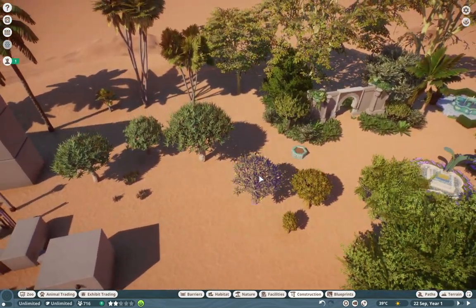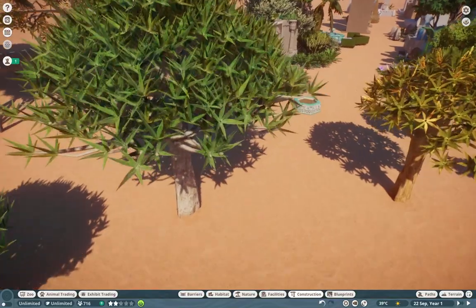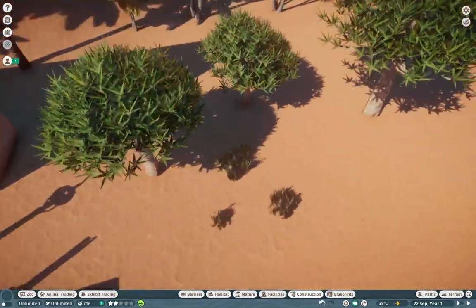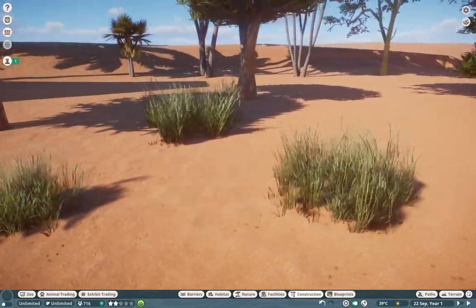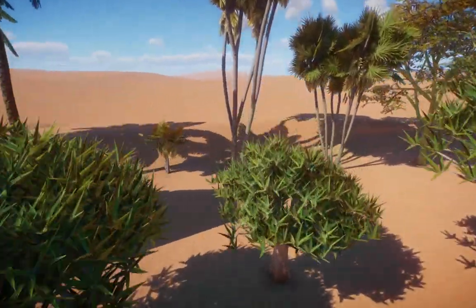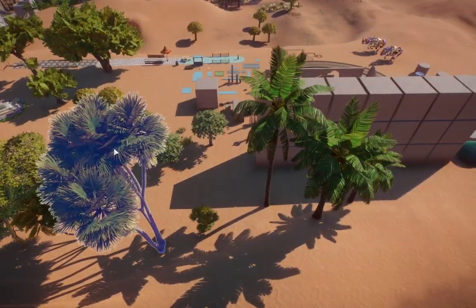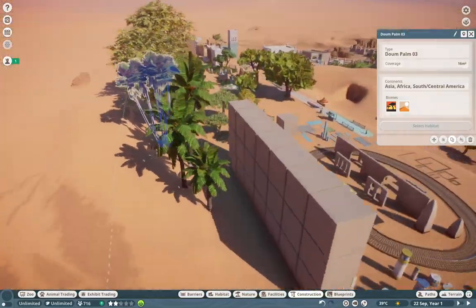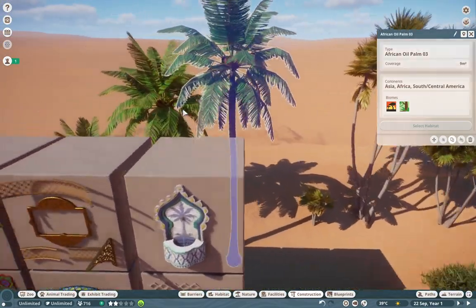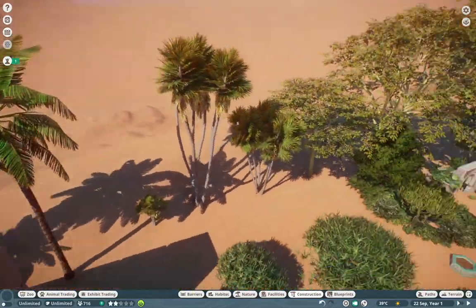We also have a bunch of new foliage and I really love it. There's the quiver tree, and I believe this one is a dragon's blood tree — really cool plants. We have these little grasses which are absolutely amazing for realistic builds; they have a really realistic texture to them. And we have two new palm types: the dome palm with its segmented look, and the African oil palm with little fruits in it.